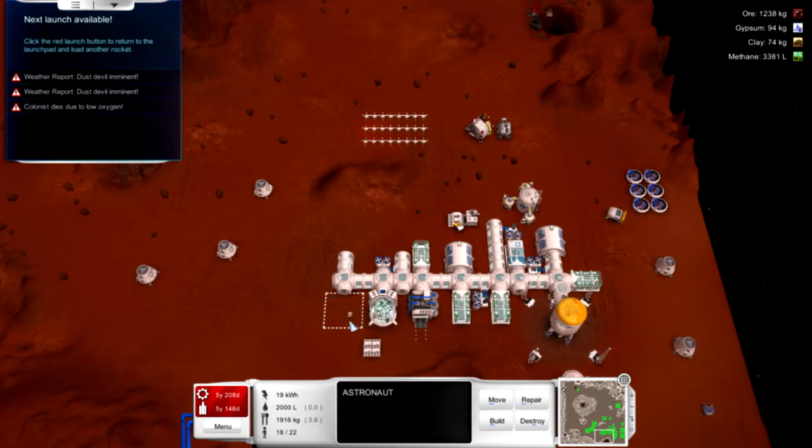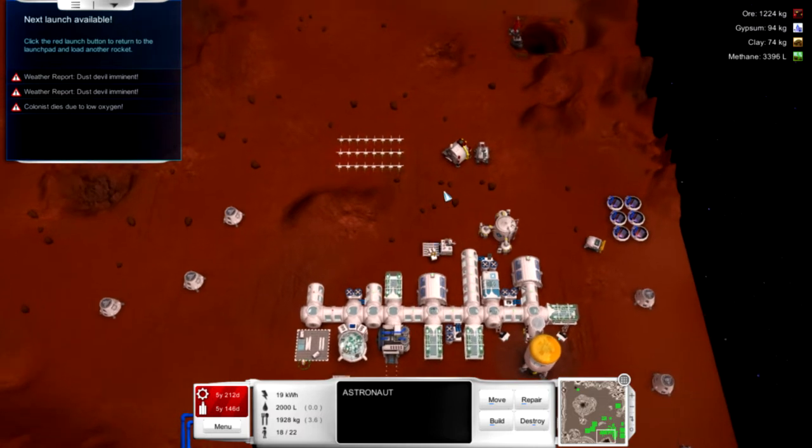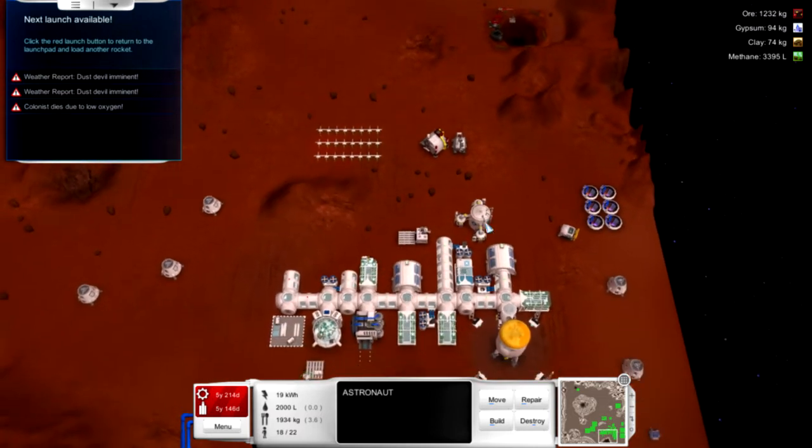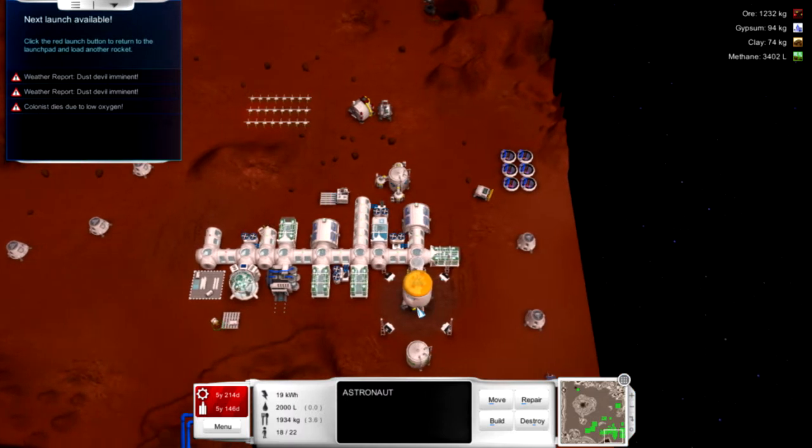Also, the astronaut remembers things better now with the latest patch — actually puts things down when you tell it to. We've got lots of ore coming in and plenty of methane, so I should be able to refuel and launch.